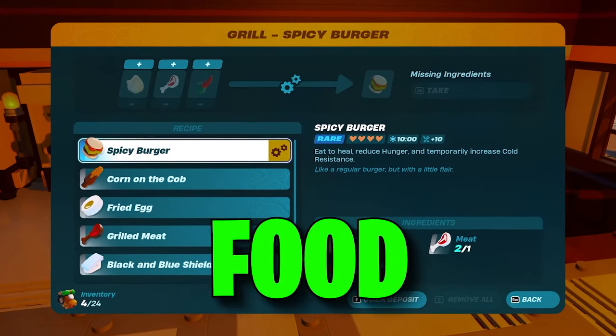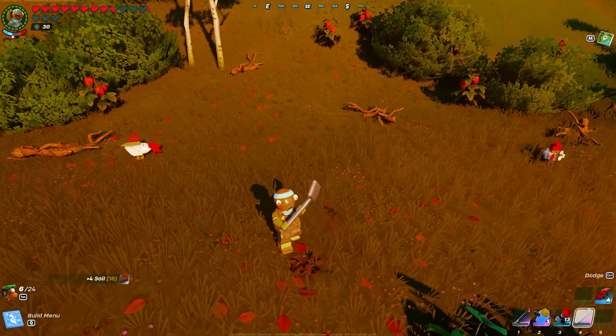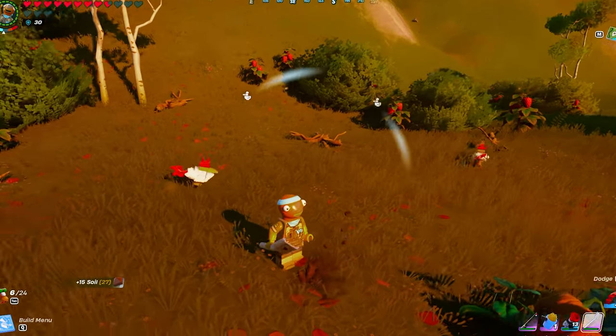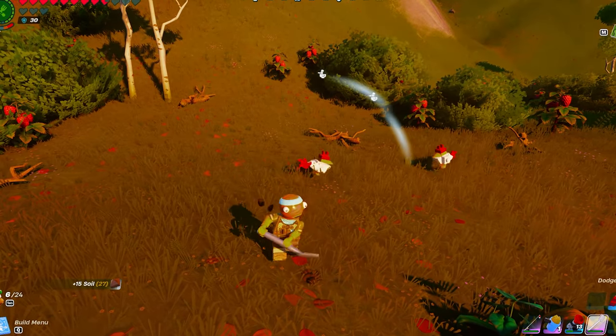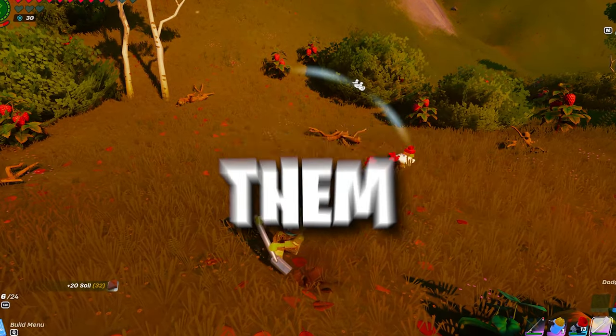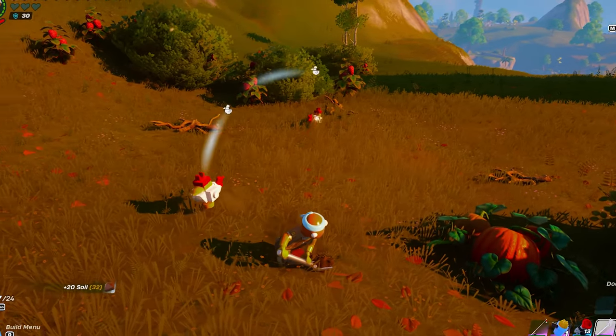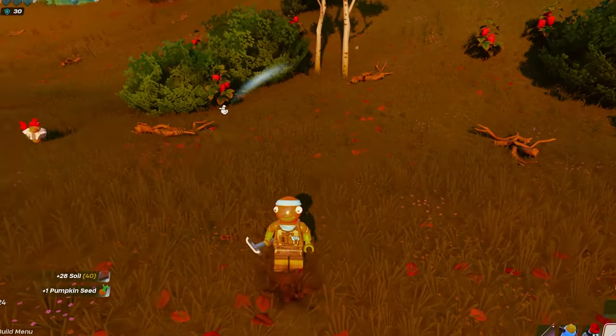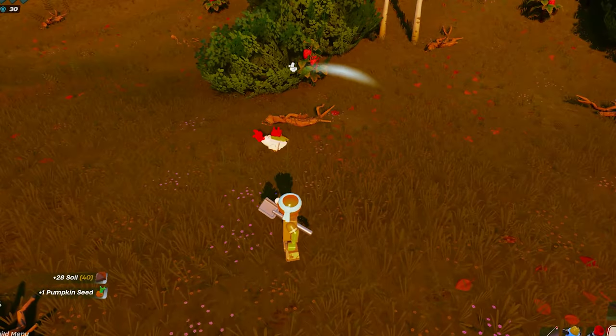This is an infinite food glitch in LEGO Fortnite. To get started you need a shovel in the grasslands or the snow biome so you can earn yourself some soil. You'll also want to be around some animals and wait for them to poop. Once they poop and you get that fertilizer and soil, you should have everything you need to get this glitch started.